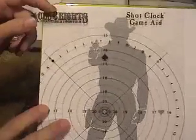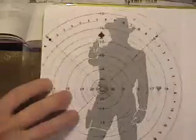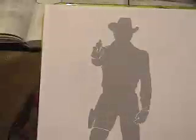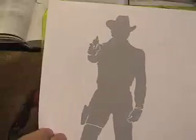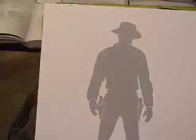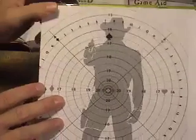So the first thing you do when you're going to shoot at someone in Aces and Eights is you take out the shot clock, which is this overlay here, and you put it over a silhouette that reflects what your target looks like. Here he's pointing his gun; here's a side shot for example; over here there's a guy that's not yet drawn, in case you get the drop on him. This one comes in the Aces and Eights book.